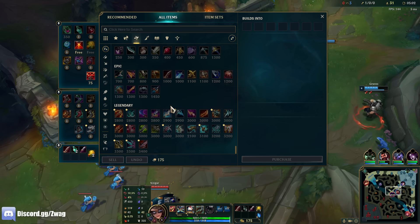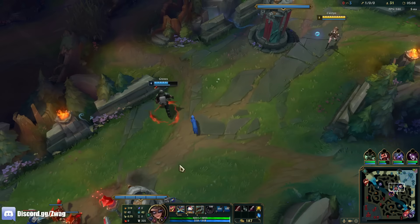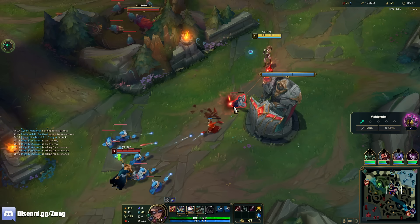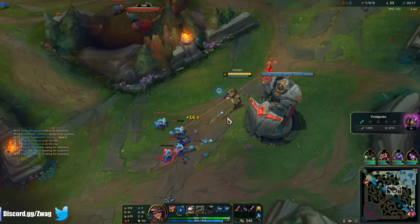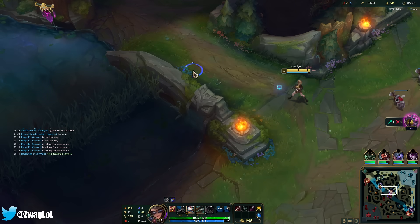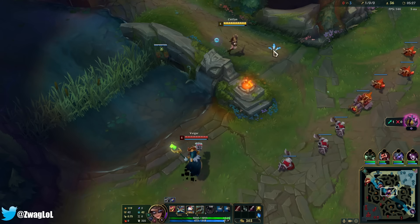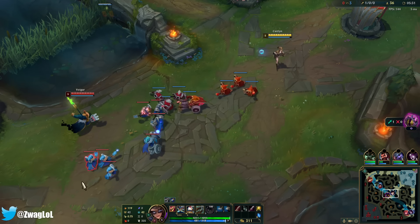I kind of want to try and build Hubris eventually because it stacks up AD, but I need to confidently get more kills before I get it. It's kind of a stacking item — if I'm not getting any kills, I'm not stacking it up. If we can get fed enough, I can get to the point where I ult somebody at half HP and they'll always die, so Axiom Arc might actually be better as a second item.